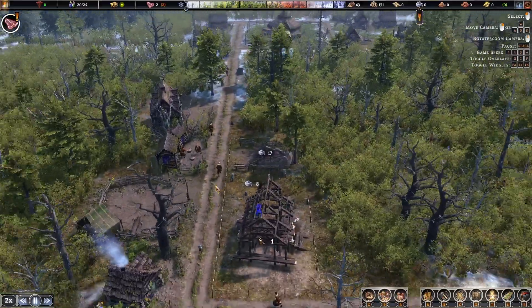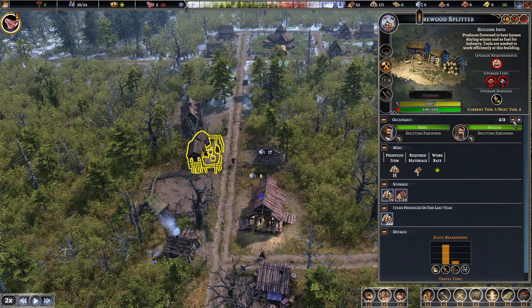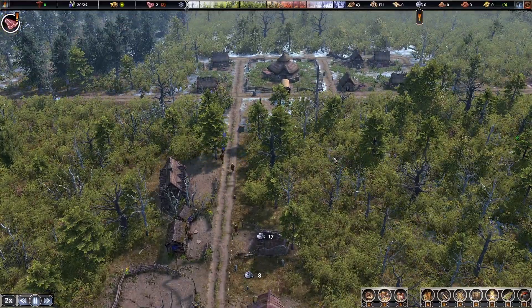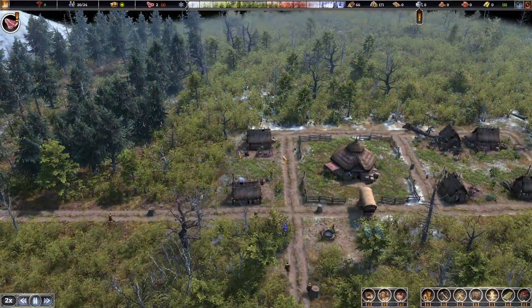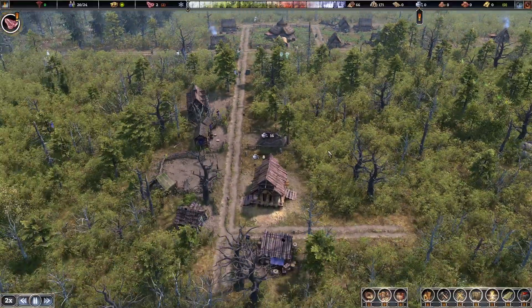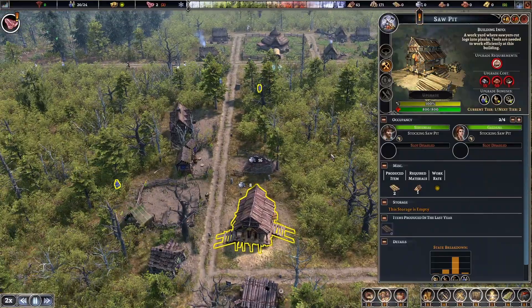Unpausing - we don't need two builders, two people making things, so we'll just take one of them back. We're up at 20 people and we've only just got enough houses. Oh god, look at the sopa already up and going.